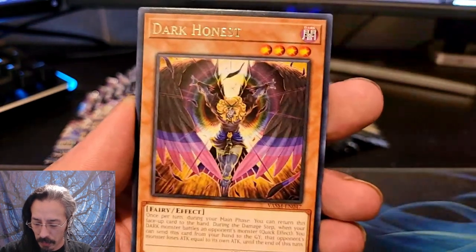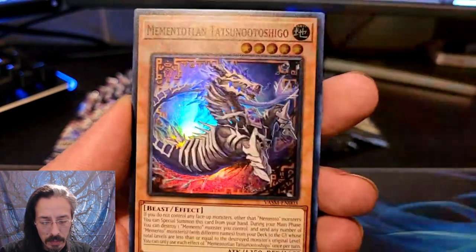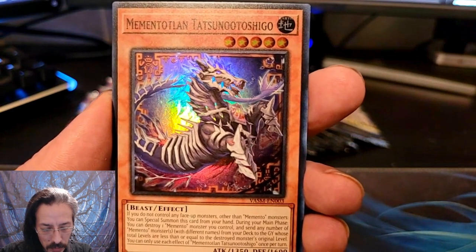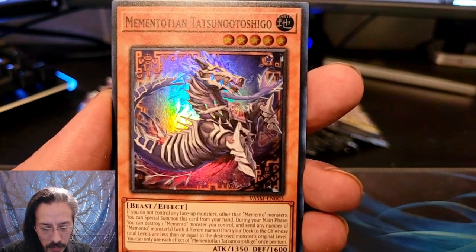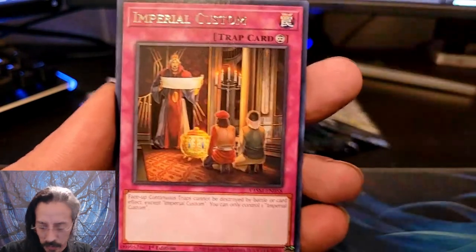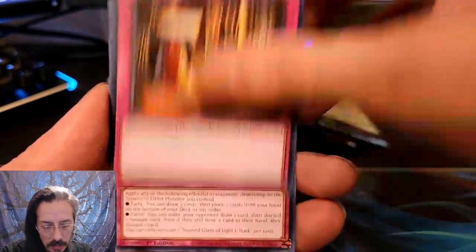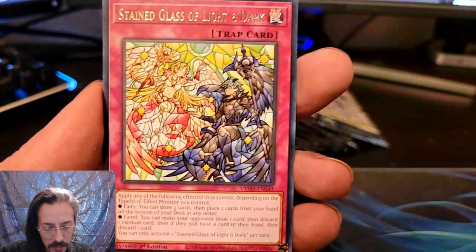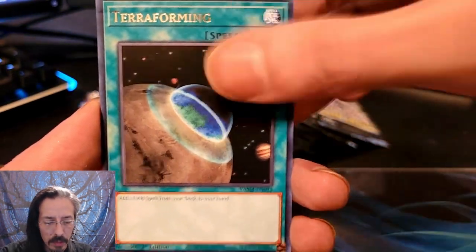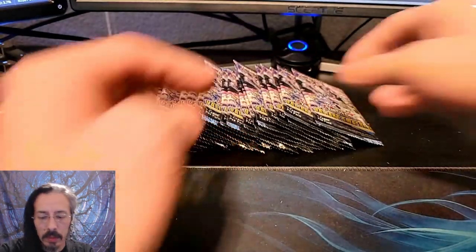I'll try to keep a good pace for this because we've got 30 packs to run through today. Advanced Draw, Dark Honest, Momentolan, Tatsunutoshigo, Valhalla Hall of the Fallen, Imperial Custom, Stained Glass of Light and Dark, and Terraforming — which is always a good staple. Go get you them field spells.